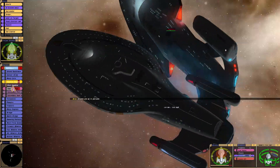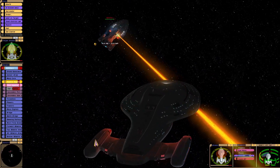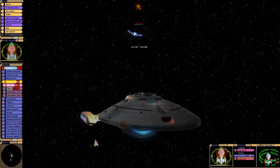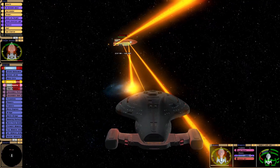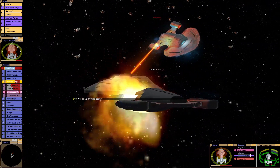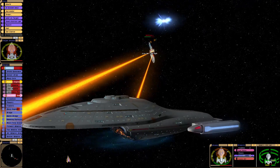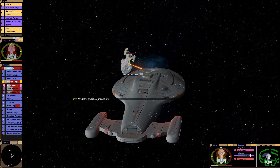Okay, so we've got one impulse engine knocked out, three more to go. Their bottom shield is draining. Our ventral shield is draining. We are draining their top shield. Okay, so that's all disabled.